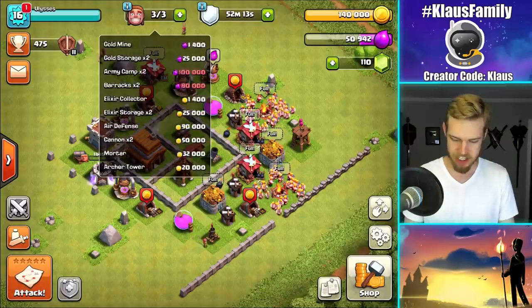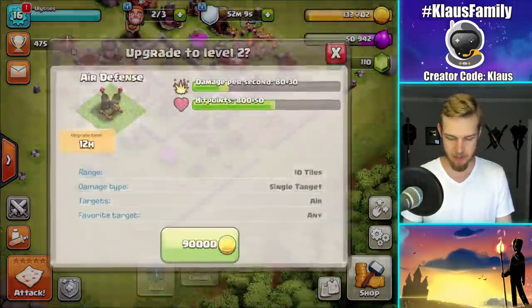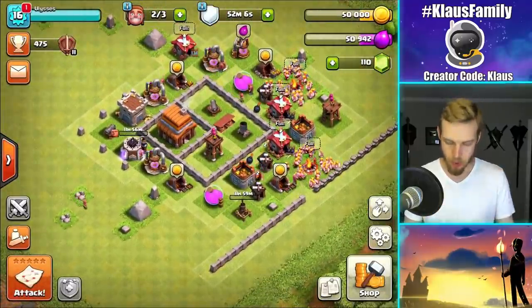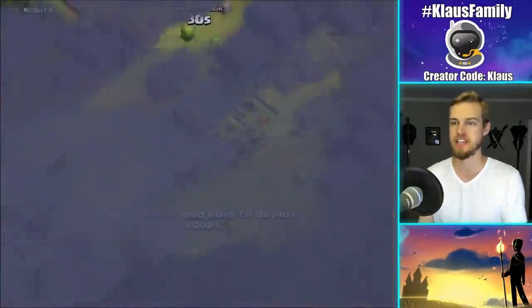So now what? We're going to spend a whole bunch of gold. Let's upgrade this air defense — it's outside the base anyway. Now we have room in our storages to do some raiding. It's going to be glorious.